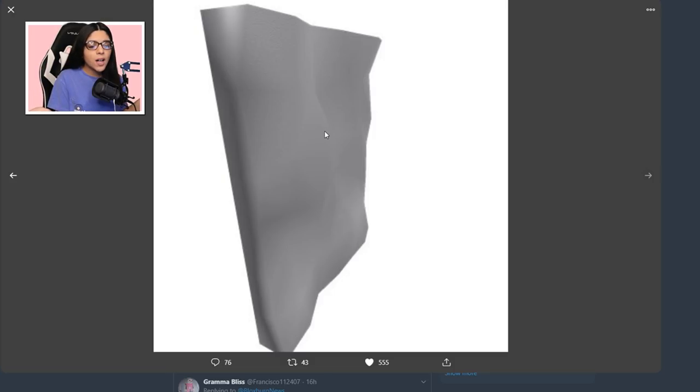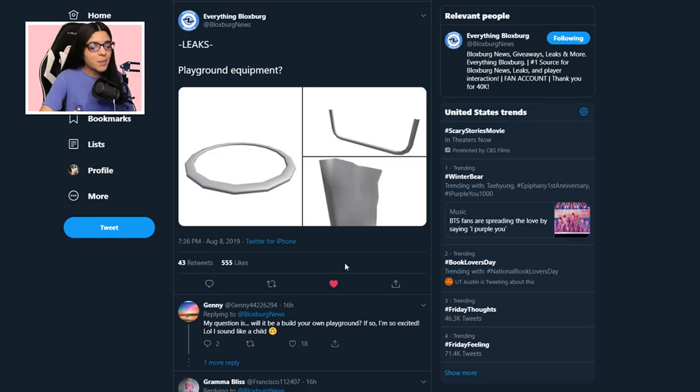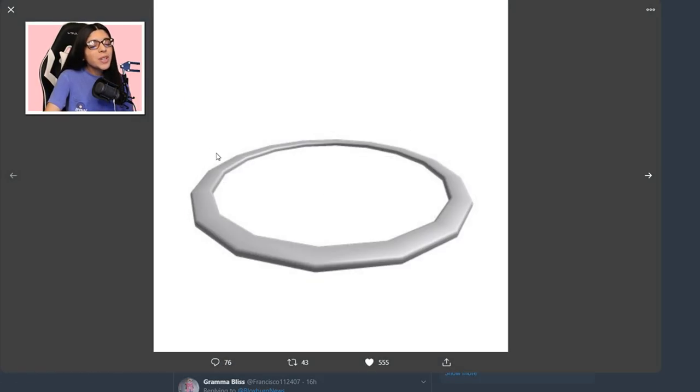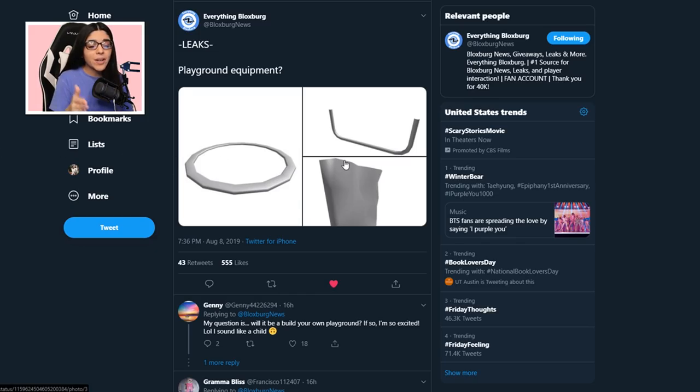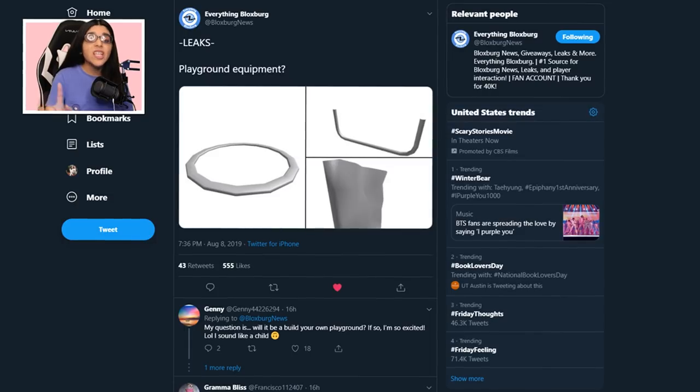This totally looks like a rock climbing wall. Once I saw that I was like, oh my gosh, a rock climbing wall. So we have lots of playground equipment. Some people are saying you can build your own — that would be amazing — or they could be making a playground in the town, maybe near where the ice skating rink was.